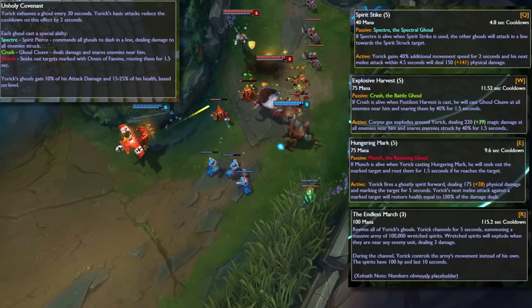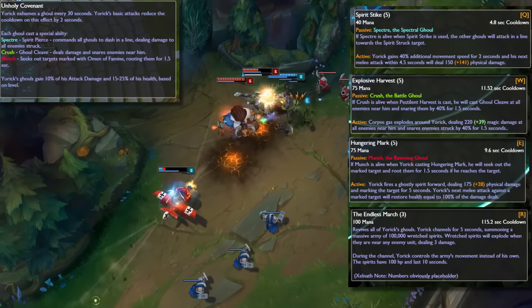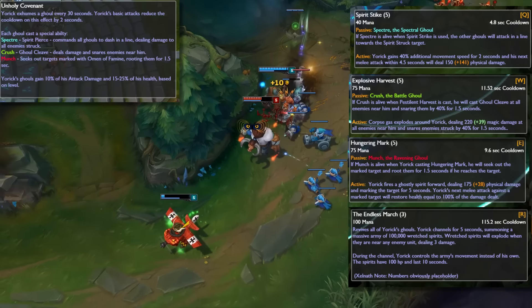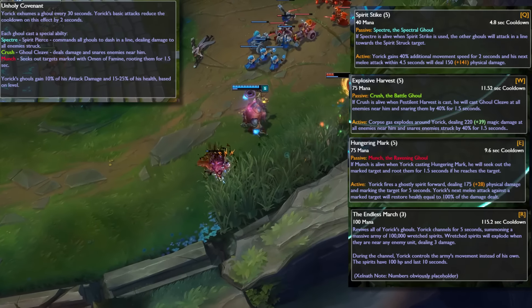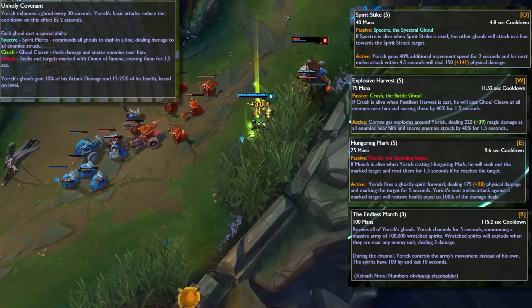The W would give Yorick an area of effect slow that activates outwards from him, and the W ghoul would slow enemies near it. The E would mark a target and restore HP and deal bonus damage when they were hit, and the E ghoul would root the marked target. The ultimate would also spawn a massive army of spirits that explode next to an enemy unit and deal damage, and Yorick would switch to controlling the army instead of himself during the duration of the ultimate.